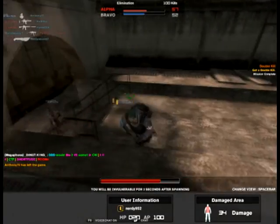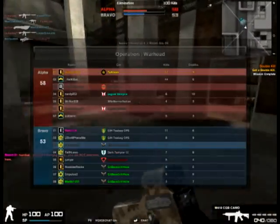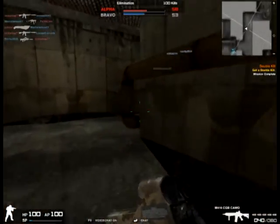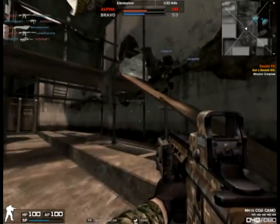The spray pattern of the gun is very, very tight. You can spray it — this is why this gun is called a spray gun, or a noob gun, or whatever. The spray won't get big at all, and it's extremely good for close quarters. Tons of value from the CQB.